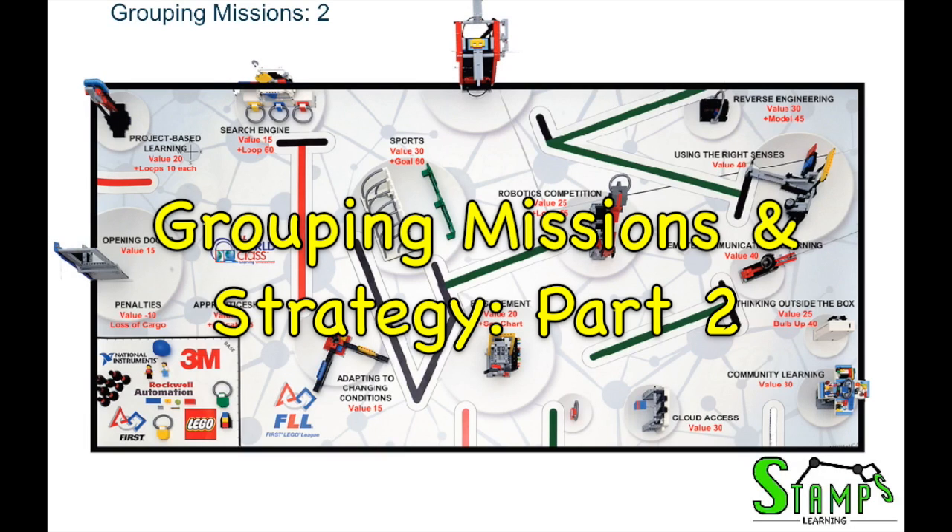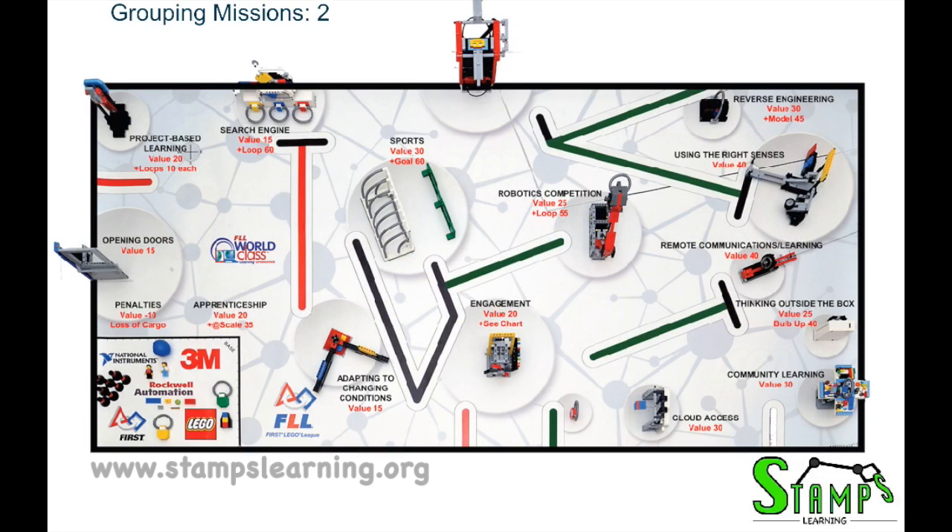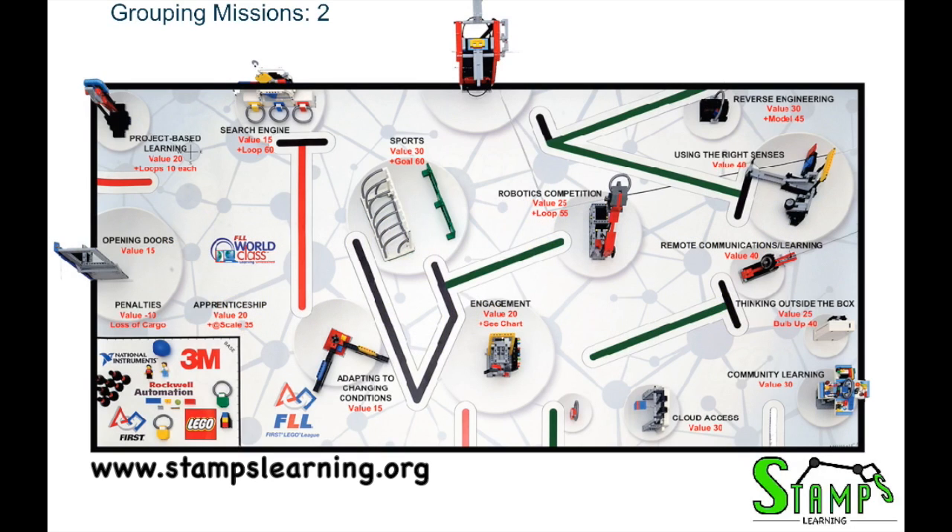Now we're going to go over a second way to group the missions. This way will be a little more advanced than the first way, involving more missions being done and more complicated attachments. This is like the second tier level where you would earn more points but it'd be more difficult to accomplish. We follow the same strategy — the only thing that's different is the amount of missions we want to attempt.